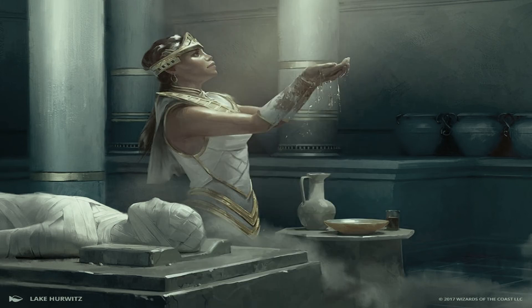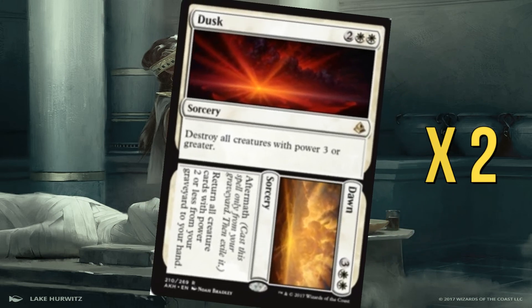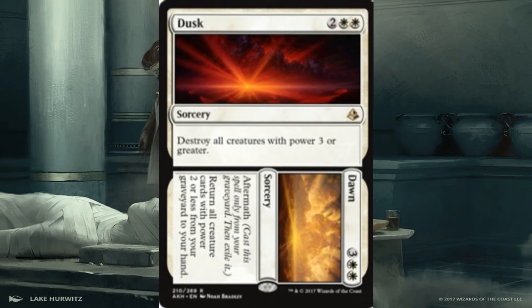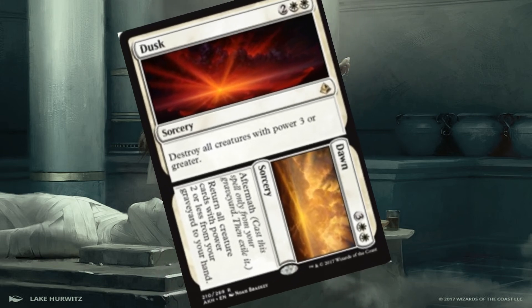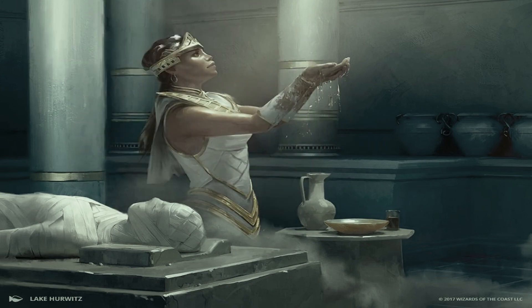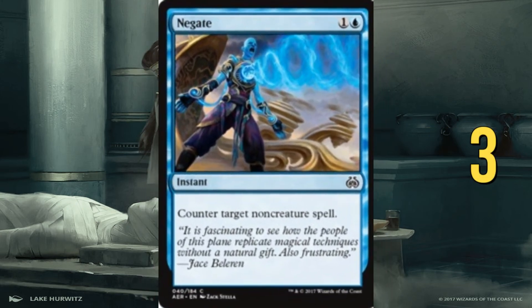Settle the Wreckage is mainly aimed at mono-red aggro, which is still going to be running in the format and is still a pain. We're also running two Dusk and Dawn — we can board wipe and generally keep a lot of our creatures safe, and worst case we can get quite a few creatures back out of the graveyard with Dawn. Finally we have three Negate: against control matchups there will be spot removal targeting our Monuments and Anointed Processions, so Negate helps protect our combo pieces.